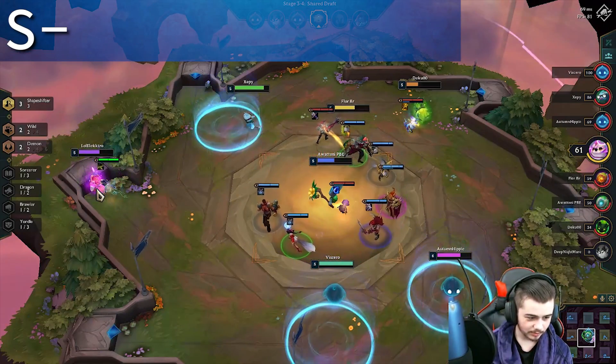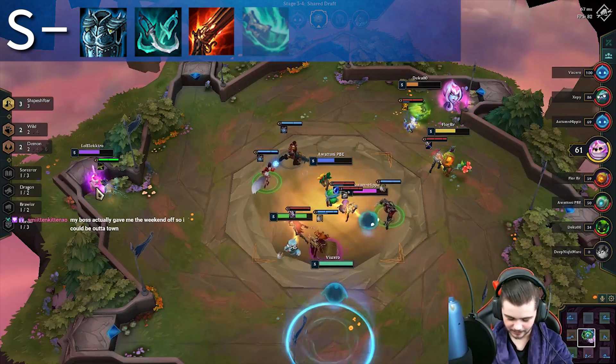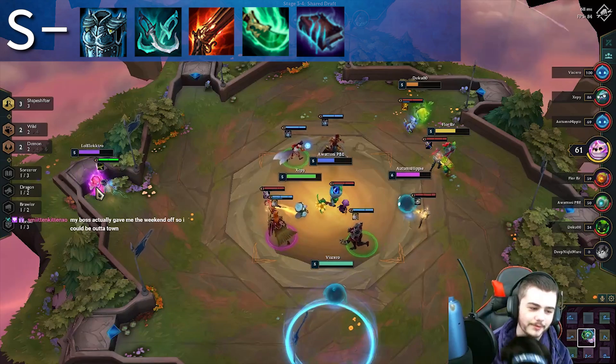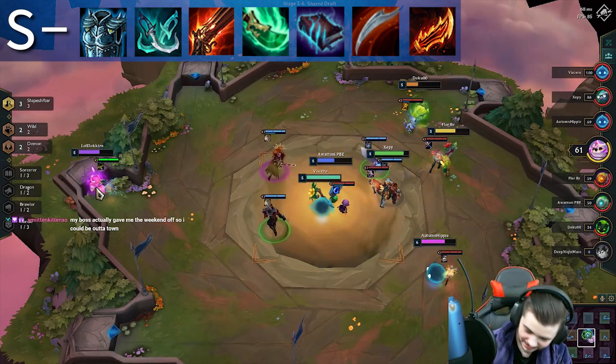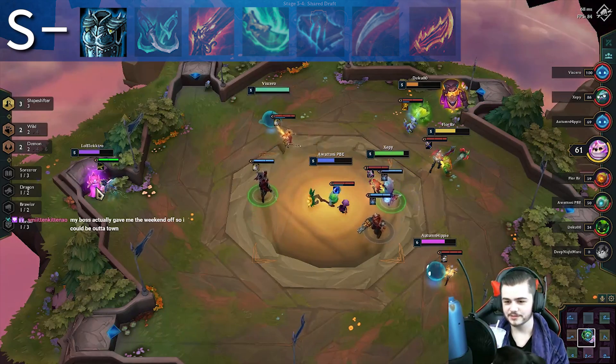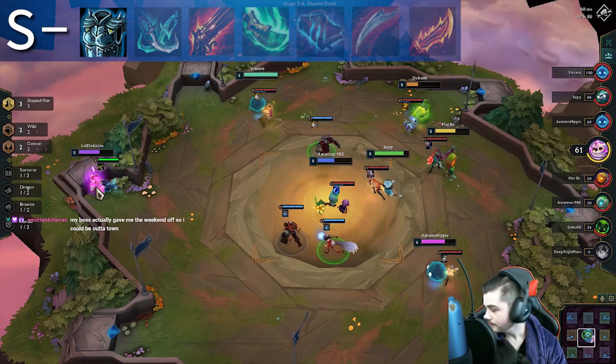Starting off in the S tier, we have Force of Nature, Phantom Dancer, Rapid Fire Cannon, Spear of Shojin, Morellonomicon, Dragon's Claw, and Ginsu's Rageblade. Force of Nature is simply the most valuable item in the game because it gives you an extra unit on the field, which makes it easier to complete comps.